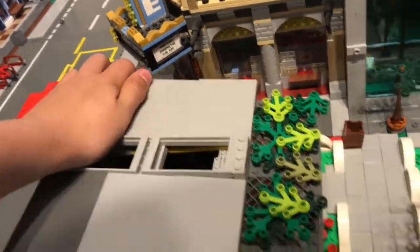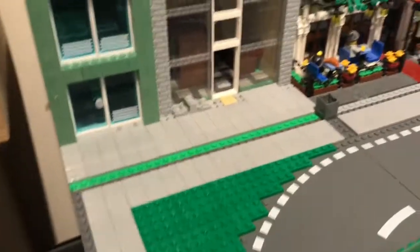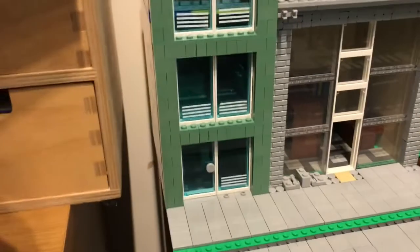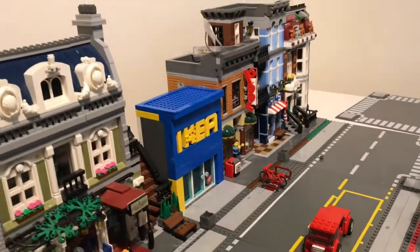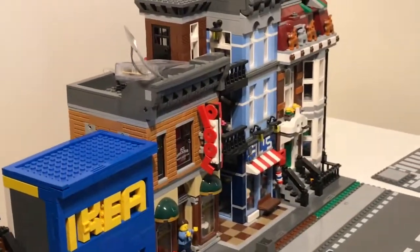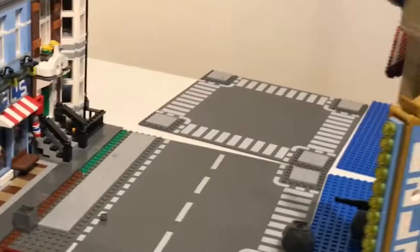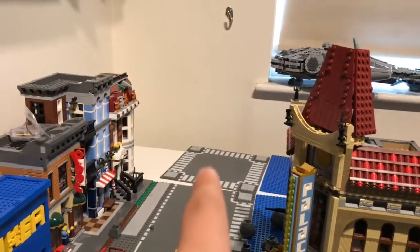I've still got to put some shrubbery on the overhang just to make it a bit more uniform, and then run tiles all the way along there and up there. Then I have my library, TV store, and apartments, then the Parisian restaurant, then my little Ikea mock — that was just tiny, it doesn't have an interior because it's so small. Then as we get further down we have the Detectives Agency and the townhouse, and I'll put the other half of the pet shop on there.